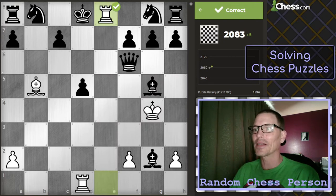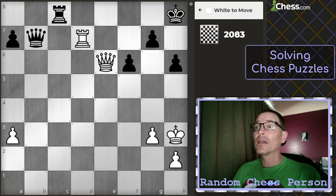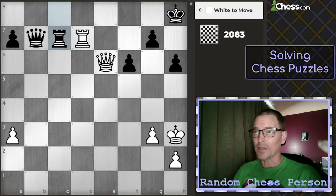The theme says 'passed pawns.' There is a passed pawn, but that is not the theme of this puzzle, so I'm going to downvote that and suggest 'mate in one.' I'm trying to correct the themes — many of them, especially the lower rated puzzles, the themes are really messed up.